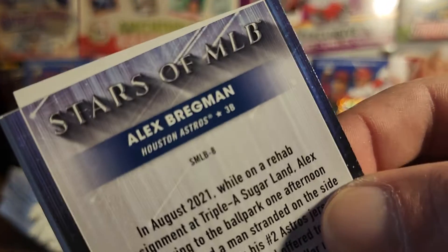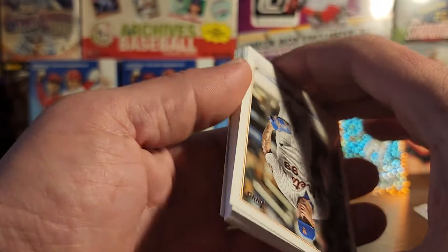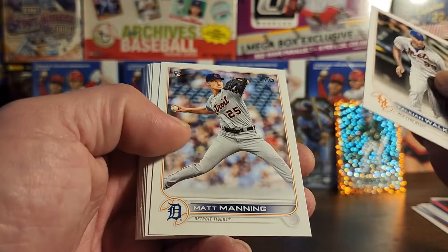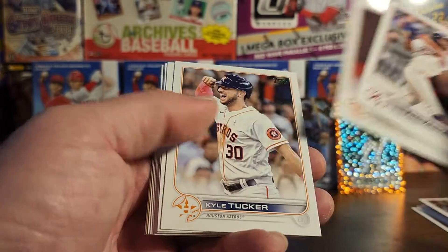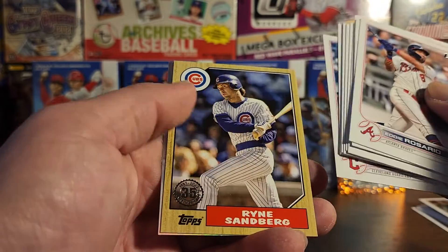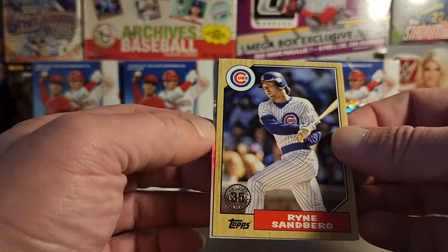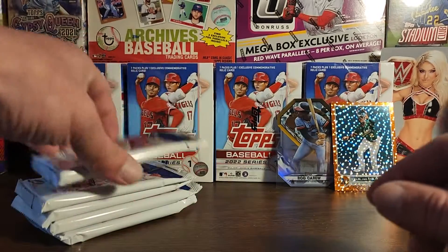Can we just throw that one away? I should just toss these across the room — Altuve or Bregman, I should just launch them. All right, Rosario, Tucker, Abreu, Hendrix, Darvish, Kershaw. '87 Sandberg — very nice. And then the Bregman. Boo.